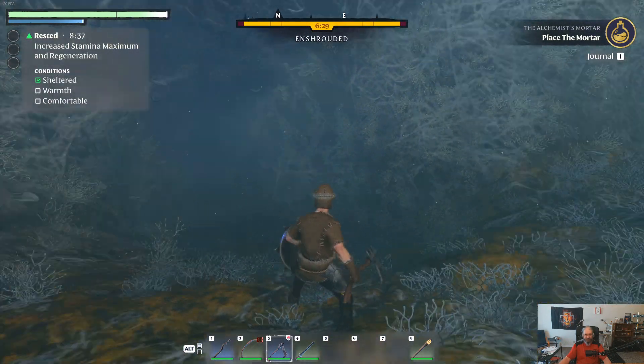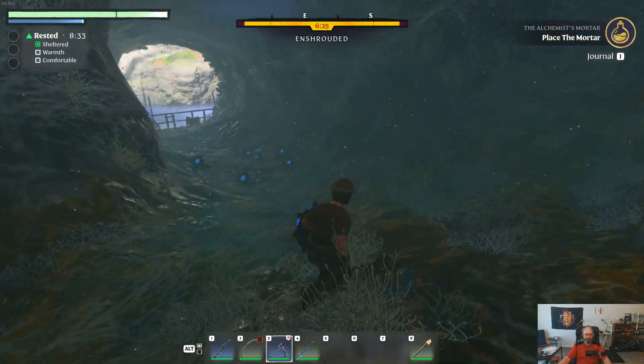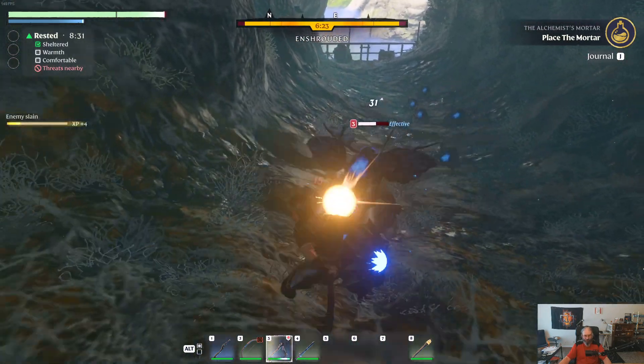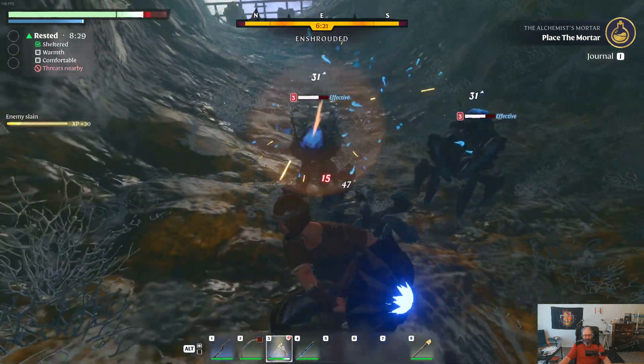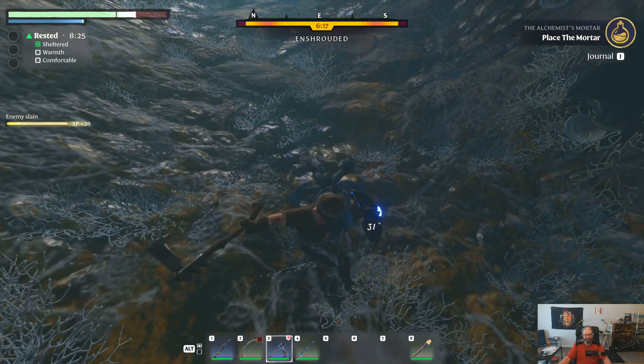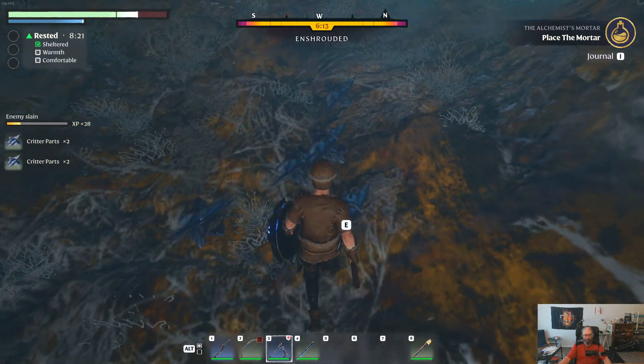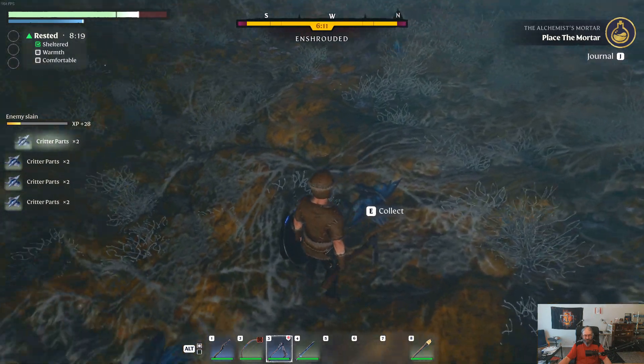Just behind the pillars — there are bugs down here so you're gonna have to watch out for them. Do not take the one to the left, take the one to the right. And this is where we start running into the bugs, but they're pretty easy to take care of.